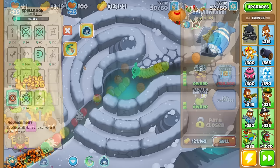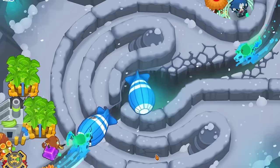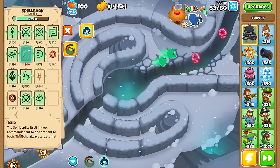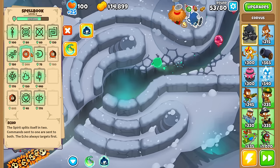Holy crap, we have $20,000! Let's use Soul Harvest — oh my god, we just got max mana, that's nutty! Now let's use Echo to create two spirits, then Trample. Do you see that? The second spirit goes from the opposite lane! Remember, with Echo, commands sent to one are sent to both — so that's a pretty nutty interaction. It more than doubles the possible interactions you can have with this hero.